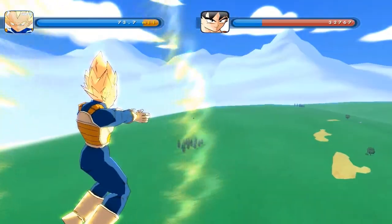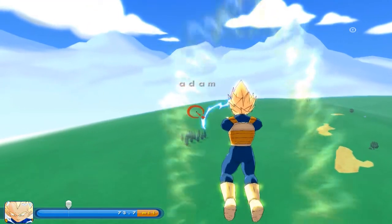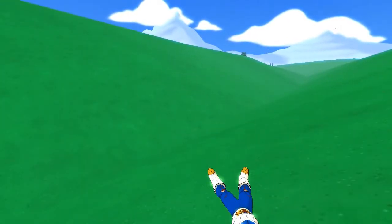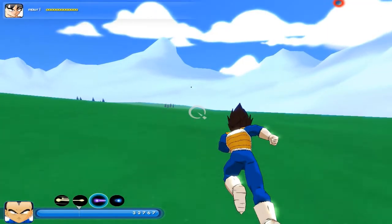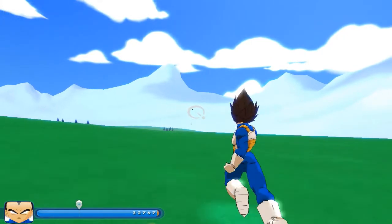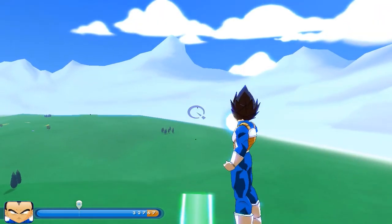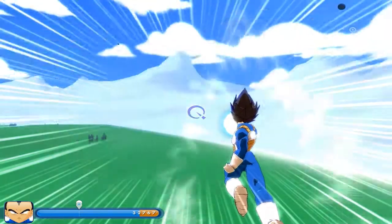I pressed G just to lock on. When the marker in the middle of the screen is white, it means you're aiming at no one. When it's red, it means you're aiming at someone but you're charging. And when it's blue, it means it's okay to fire. For example, I just do a Big Bang Attack as first level - it's ready. Big Bang Attack targets pretty fast.